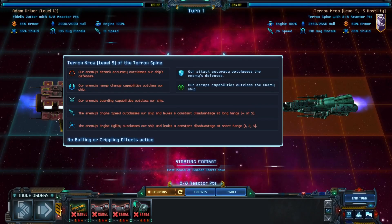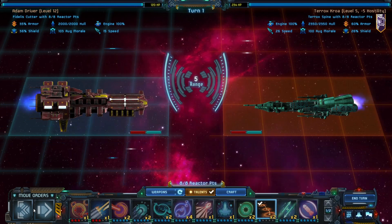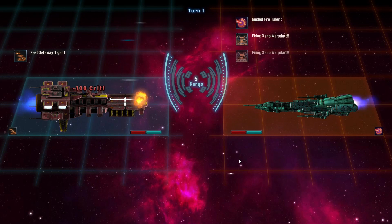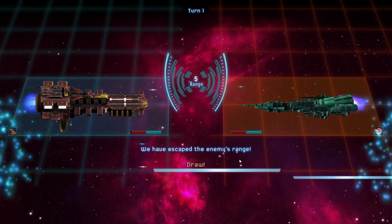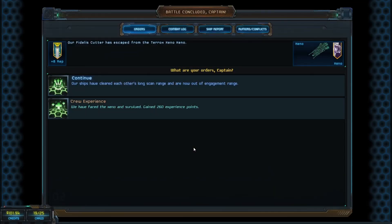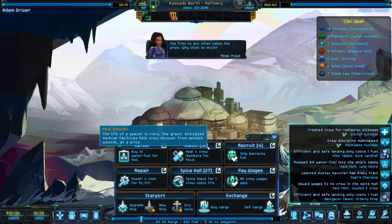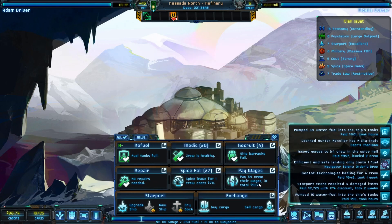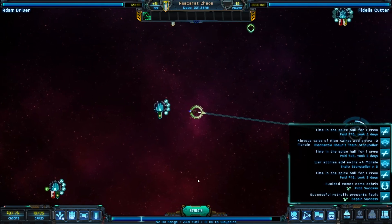A Xeno ship — everything about them outclasses us. Let's see if we can get away or we're going to die. Oh yeah — we escaped. Those things are ugly. Let's go repair more items and heal the crew. The Xenos way down here — no emergency medical services anywhere.